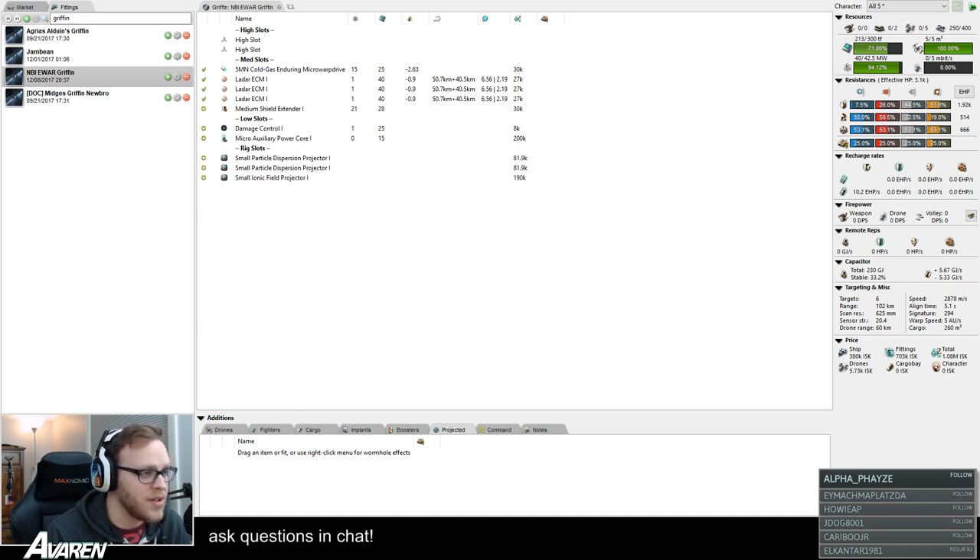ECM also suffers from the same problem as the Crucifier in that you'll want a different fit depending on what you're fighting — but instead of two options, there are four, one for each race: red for Minmatar, yellow for Amarr, green for Gallente, or blue for Caldari. ECM is fun because when you hit a jam they can't do anything — can't lock any targets. But when you compare it to making the optimal range on a Ferox five kilometers, or making the targeting range ten kilometers, those are essentially the same thing — you're making the ship unable to do anything. The only difference is that dampeners and disruptors work every time, while ECM works on a random chance.